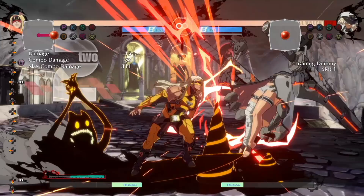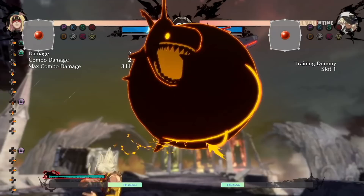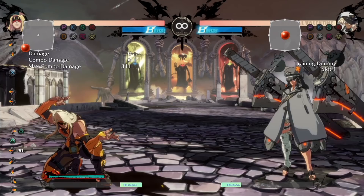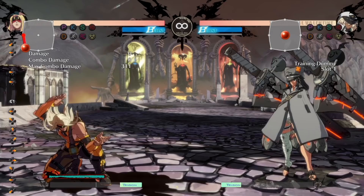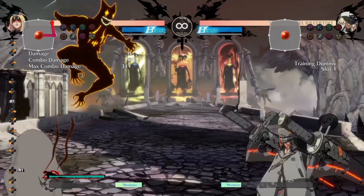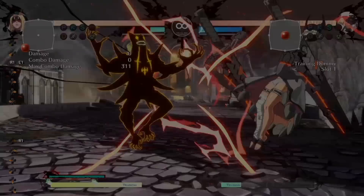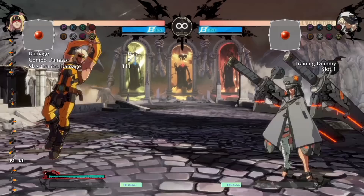Zato can go for overheads, lows, grabs, and he even has side-switch mix-ups. With Eddie he's got some pretty good space control. It seems really strong — good space control, good mix-ups, it's like you're fighting two characters — but he's not without his weaknesses. Zato has I believe the third lowest health in the game; he's basically made of paper, so if you get hit you will get destroyed. He also has no reversal even with meter. Amorphous super used to be a reversal super but is no longer, so he doesn't even have a metered reversal at all.